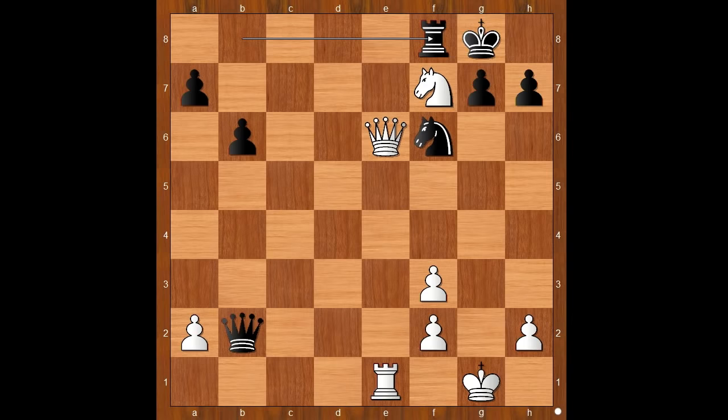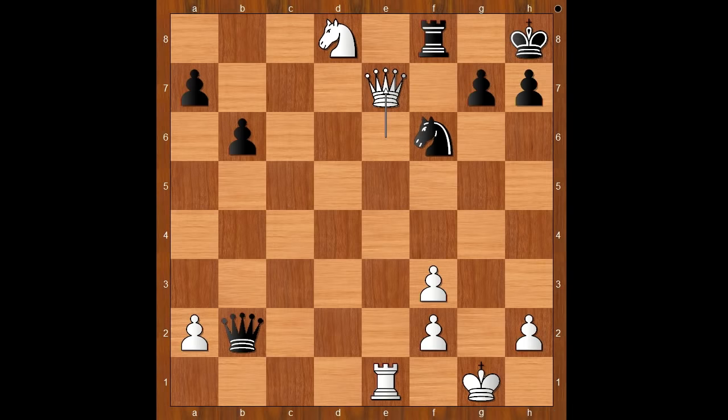But Kramnik played the best move, and that is knight to d8 discovered check, king to h8. White played the move and black resigned. The move is queen to e7 — the rook can't be saved. If rook goes to g8, then knight to f7 checkmate.